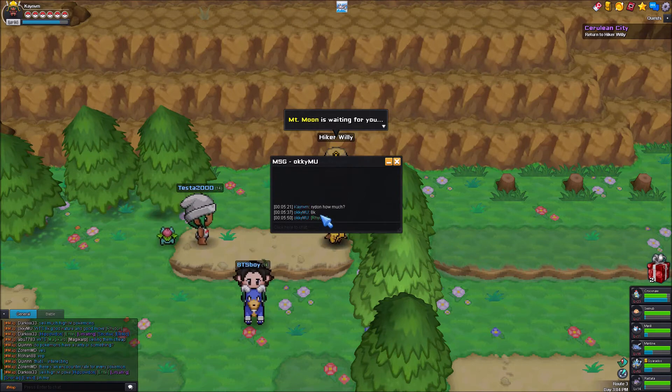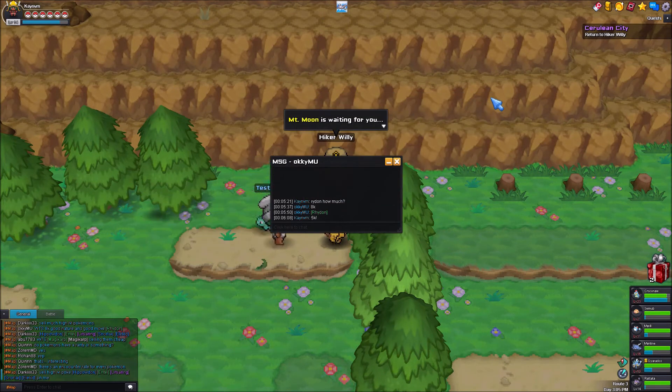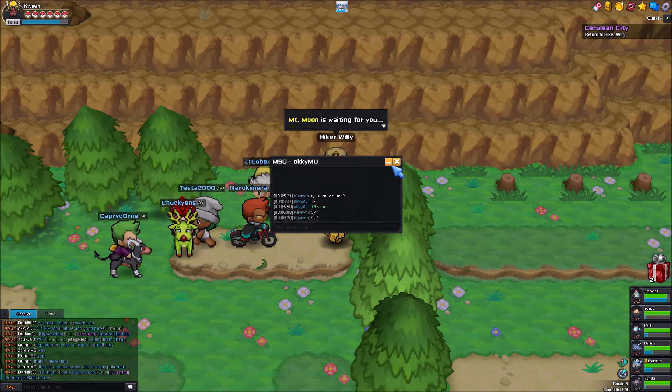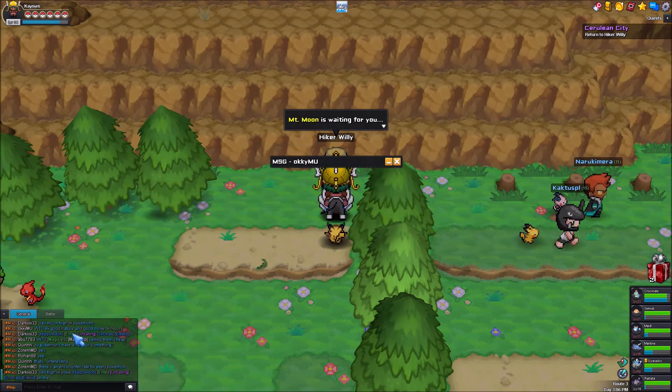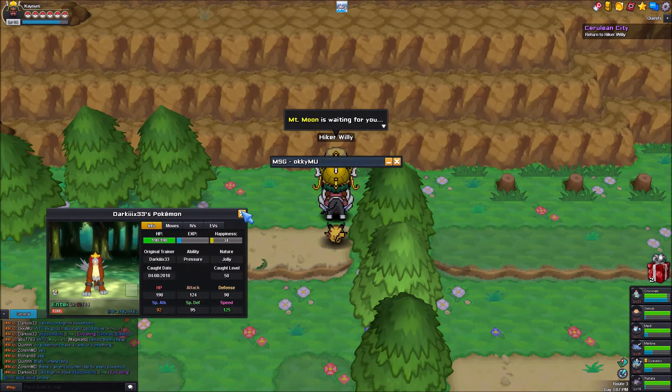He tells you a price. Now you can either agree on it, or you can suggest a counter price, which is like a reduced price. Or you can even go for a higher price if you think the Pokemon is worth it, but honestly I wouldn't do that. In like a minute you would understand why.